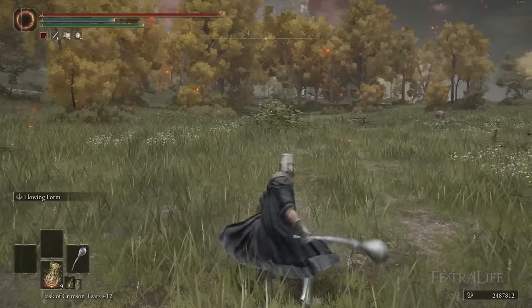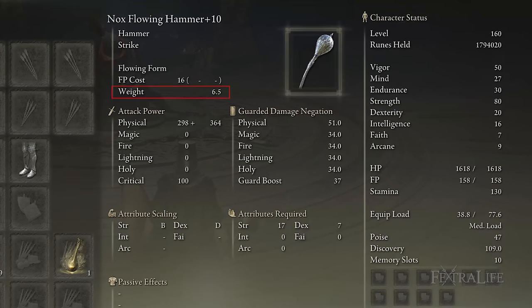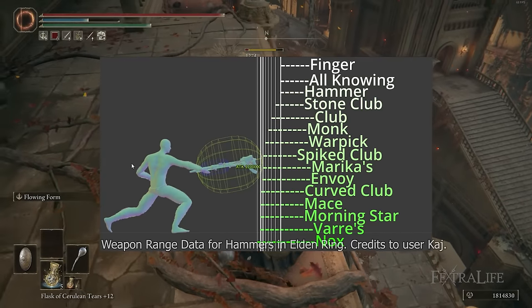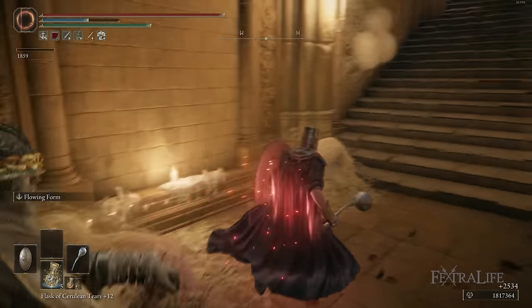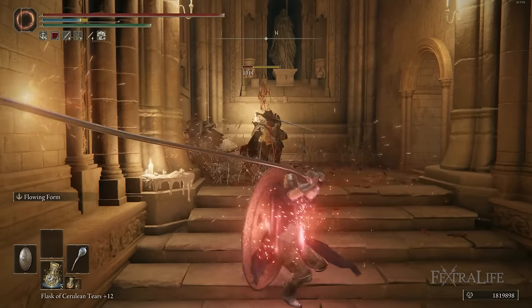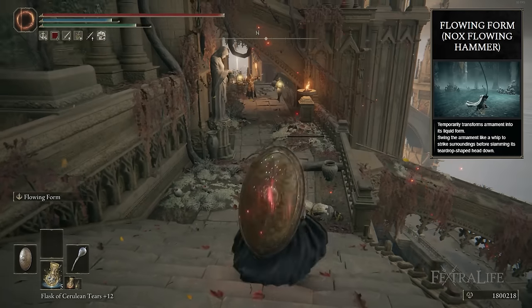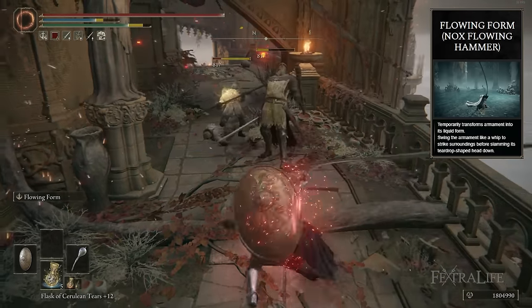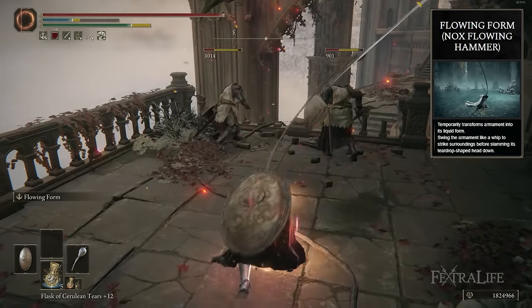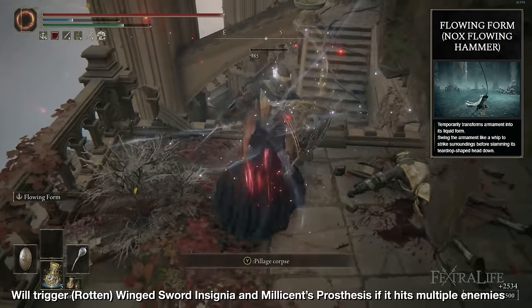Up next is the Nox Flowing Hammer. It shares the default attack of other hammers and deals physical damage. It's the second heaviest hammer in Elden Ring weighing 6.5, and requires 17 Strength and 7 Dexterity. It's the shortest hammer in Elden Ring and you can't find it until fairly far into the game, but it has pretty high attack rating, scales with Strength very well allowing for a Great Shield pairing, and its weapon skill Flowing Form is quite deadly. Flowing Form swings the hammer in a medium-wide sweep that tends to cause enemies to flinch before pancaking them into the dirt, allowing you to chain it over and over without giving the enemy a chance to respond, provided you have the stamina. Its damage is also passable for its 16 FP cost, and it will trigger Winged Sword Insignia, Rotten Winged Sword Insignia, and Millicent's Prosthesis if it hits multiple enemies.